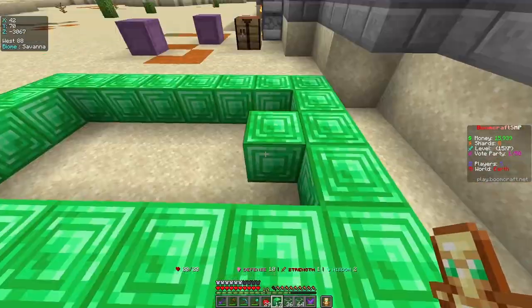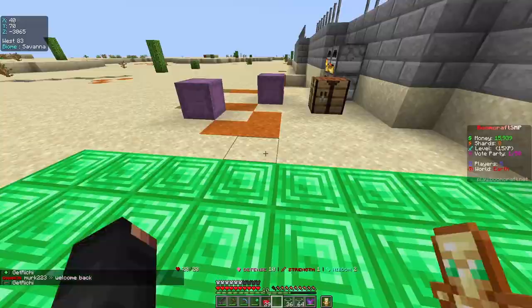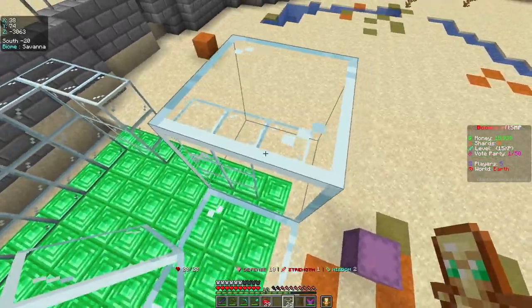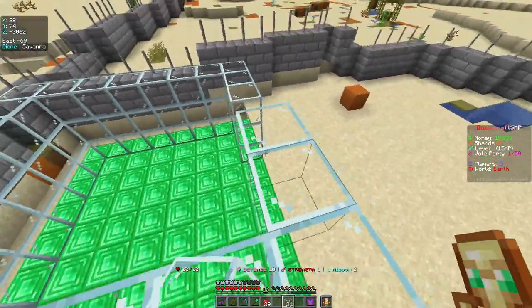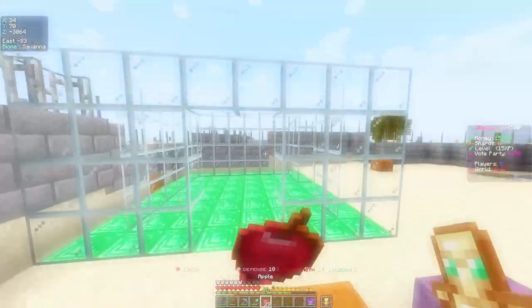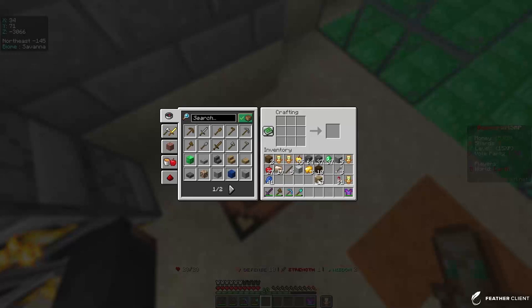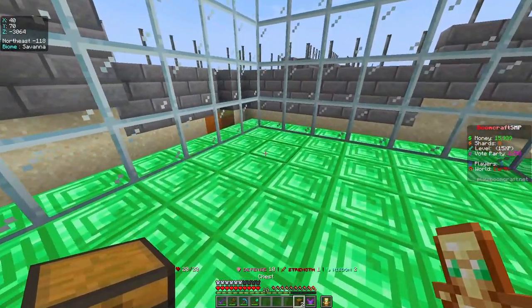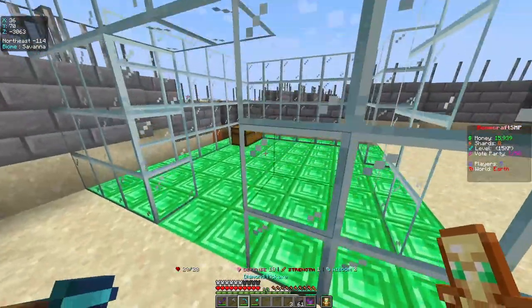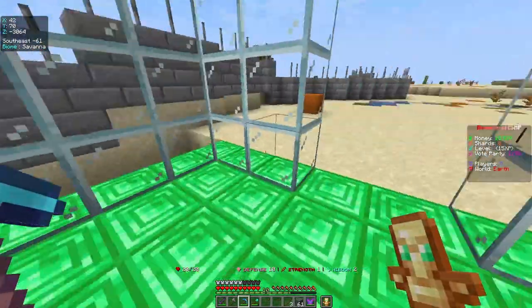This is literally just going to be how big the base is going to be — just gotta flex our wealth real quick. I think you can maybe see where I'm going with this house. It's looking so good so far. What I want to do now is make two chests because right now I have so much useless stuff which I'm just going to dump in here.